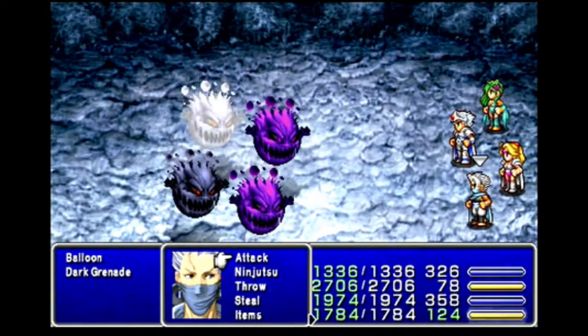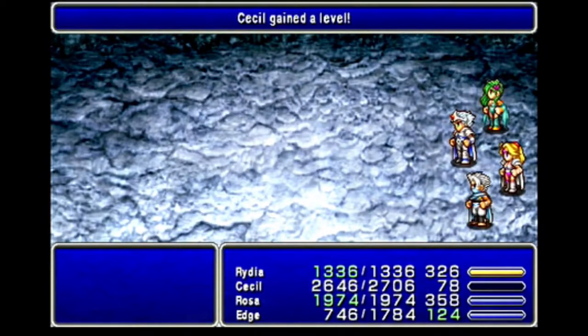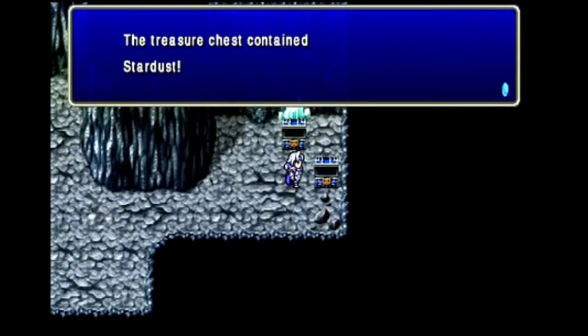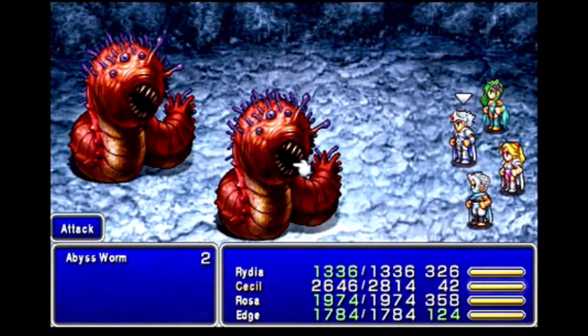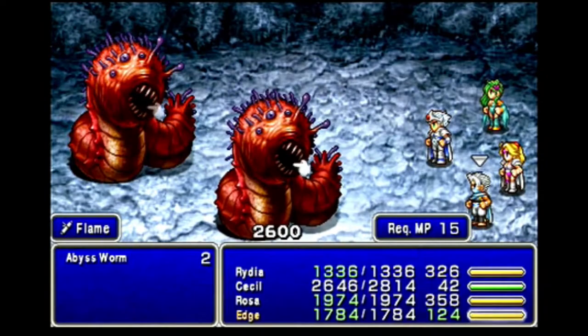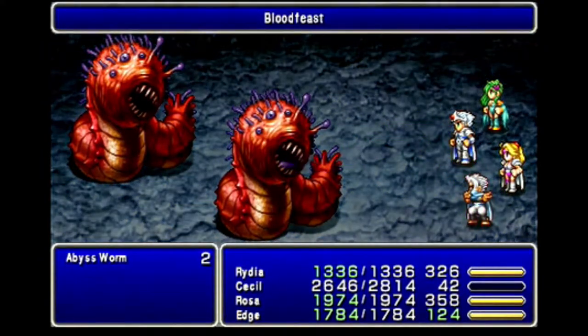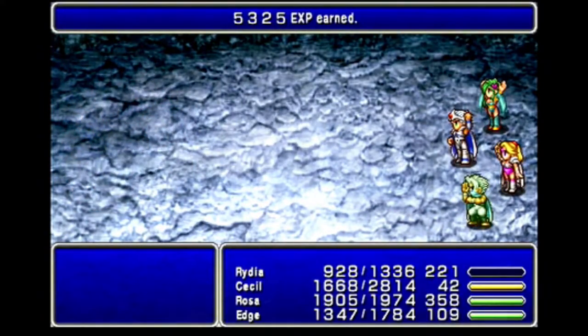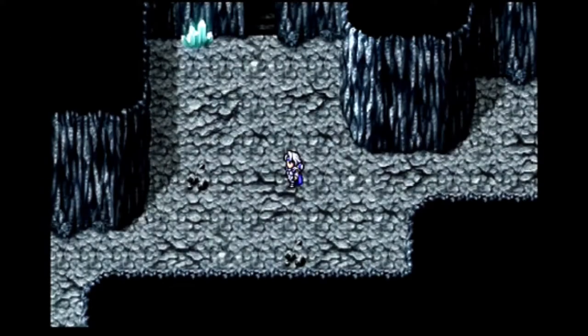The movement also has my next bomb variant, the Dark Grenade. Cecil reaches level 46 from this fight. The other two chests contain a Lunar Curtain and Stardust. Then my next new enemy is an Abyss Worm — we haven't seen this enemy type in a while. They're a pain because they use Blood Feast, which is normally exclusive to bats, so it's a bat with thousands of HP. From the fight after this one, Edge reaches level 42 and Rydia reaches level 44.